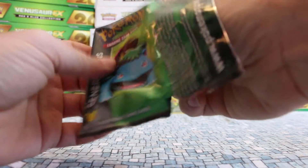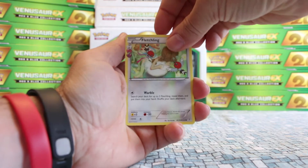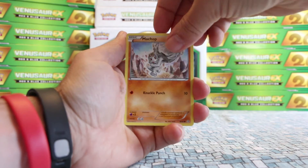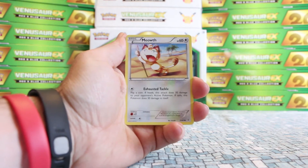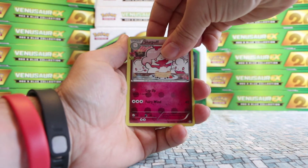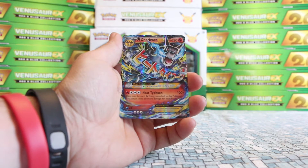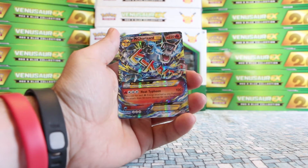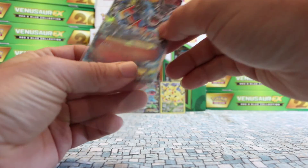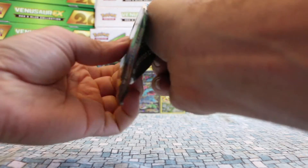So Venusaur — can Venusaur give us an EX since it is his box? We got Fletchling, Koffing, Maintenance, Shellder, Machop, Strong energy, Meowth. Our Reverse is a Reverse Max Revive. Our Radiant Collection is Slurpuff. And our rare — look at that — Mega Charizard EX! I was saying Venusaur is going to give us good luck — it's his deck. That is a pretty sweet looking card. Always feels nice no matter how many you get to pull one. Next to Jolteon, it's probably even more so the most expensive card in the set. Let's see if we can end on a high note as well.